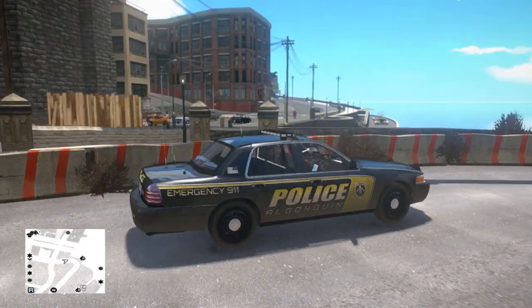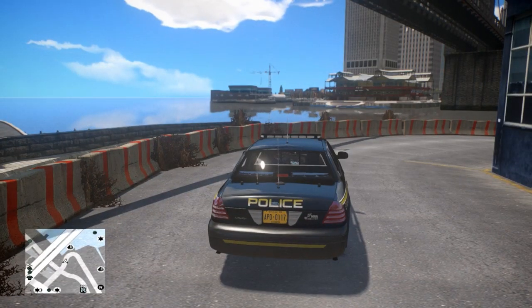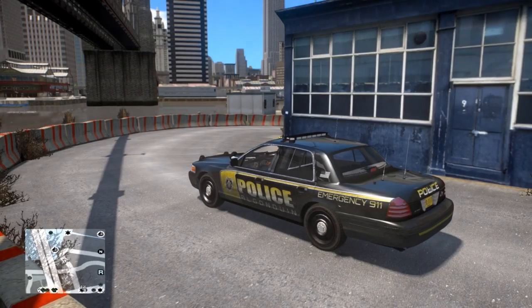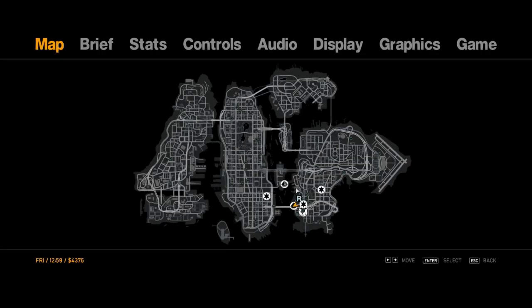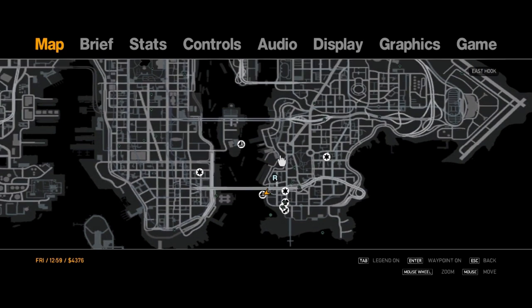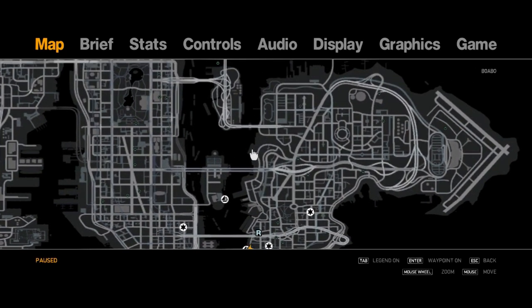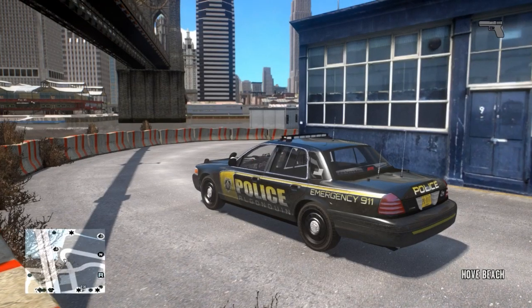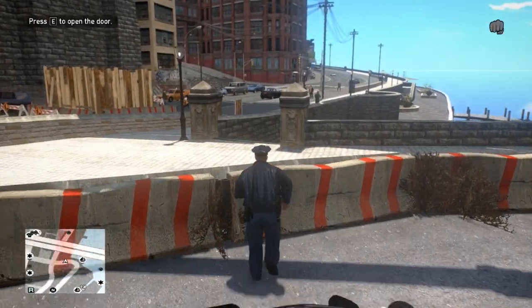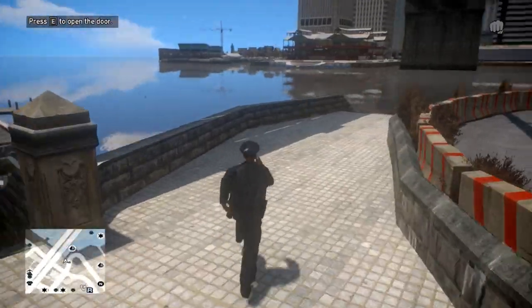What's up guys, today we are taking a first look at boat callouts in the newest LCPDFR update 1.0D. As you can see on the mini map, there are new icons that feature a boat. These are areas where you can hop in a police boat and start patrolling. So we're gonna do that and see what callouts we might receive while on a boat.